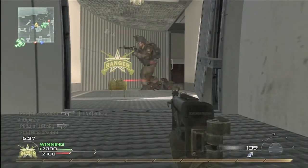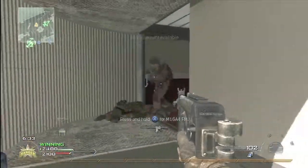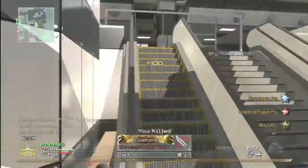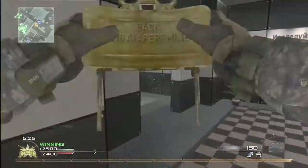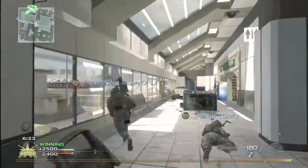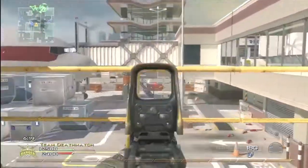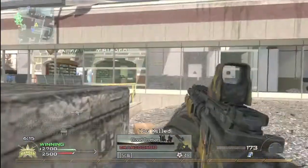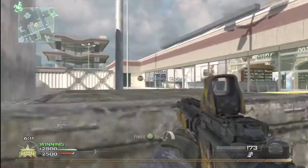Unfortunately I get taken out because I'm looking at the radar and I see a guy on the outside, and I wasn't expecting him to come around the corner. Now my team has got map control dominated — there's nothing they can do. As we switch spawns, they're spawning over by A-Dom, and the only ways they can come through is through the plane, through the long hallway, and around Burger Town again.